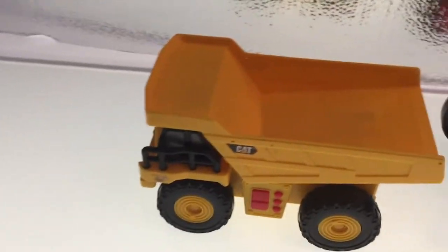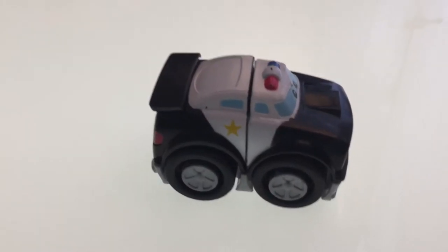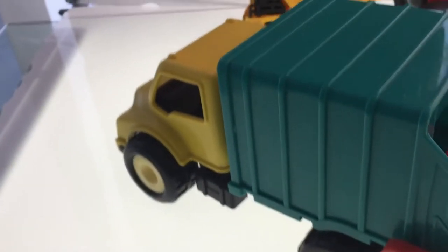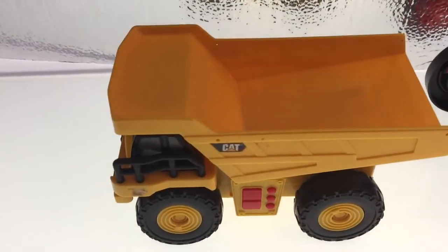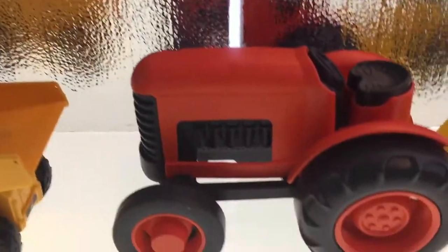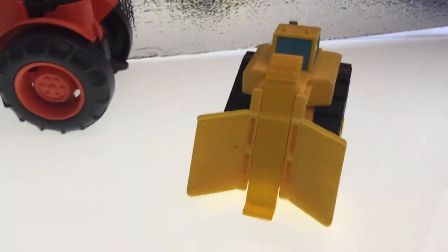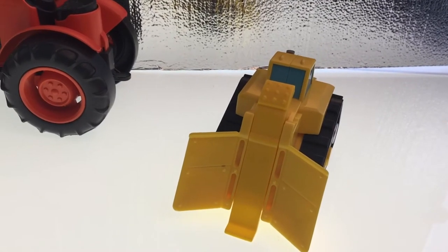Okay boys and girls, that's it. What's this guy right here? That's right, the police car. And what's this guy? The garbage truck. And what's this guy, boys and girls? The yellow dump truck. What's this guy? That's right, the orange tractor. And this guy right here, boys and girls — you know what it is — it's a yellow bulldozer. That's it. For more videos, please hit the subscribe button below.